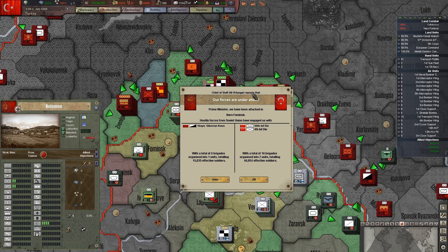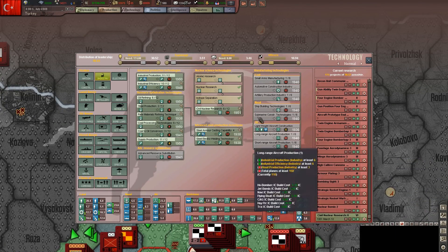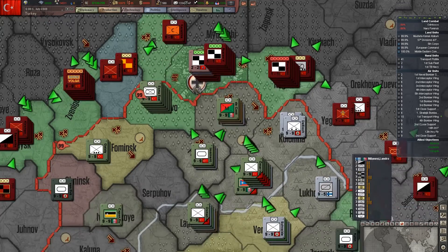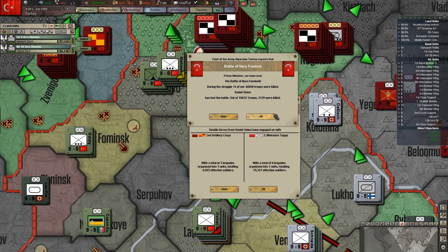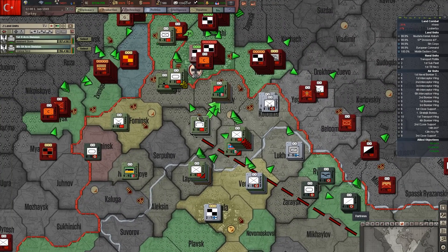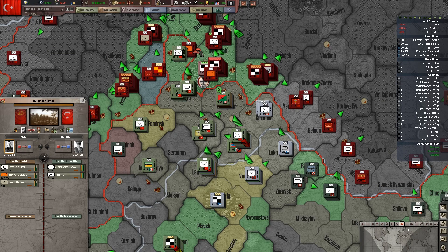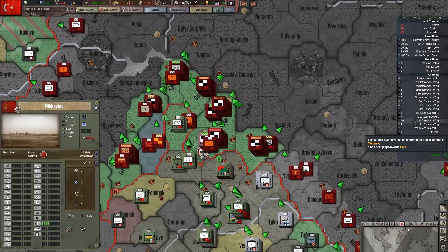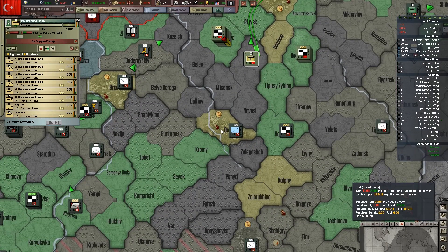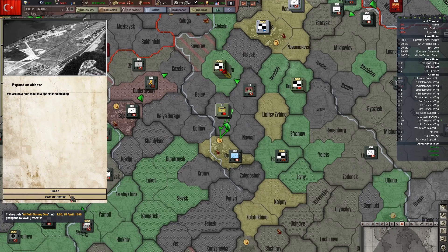Civil nuclear research technology — that's actually a little bit too far along, so we'll pull that out. Drop some supplies. How are we doing here? We don't need to expand the airbase — they barely have any supplies.